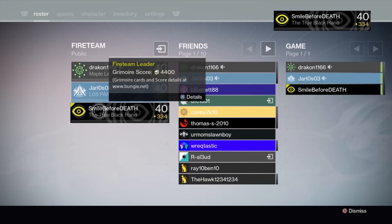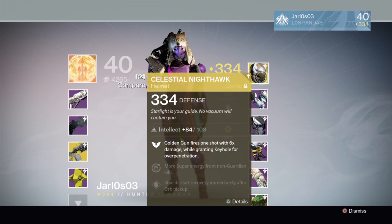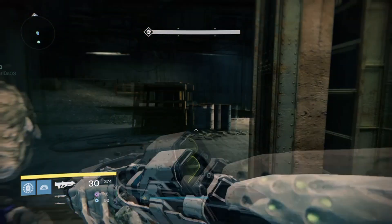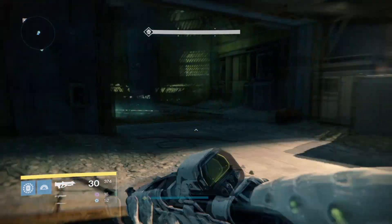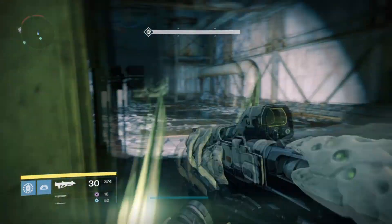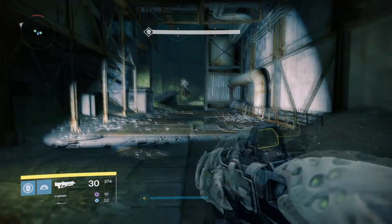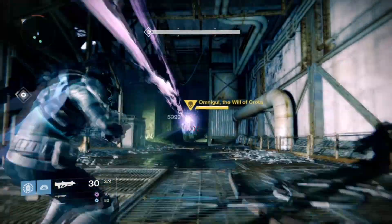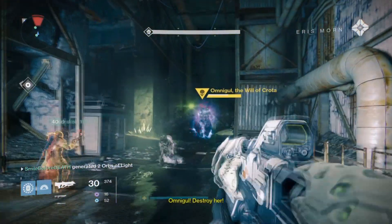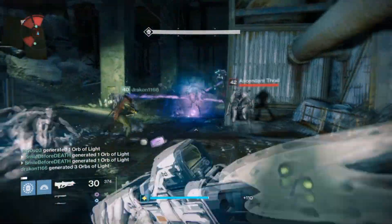Now what we're going to simply do here, chaps, is two guardians with golden guns and myself with a tether — Band of Blood. I'll explain it fairly simple in a second. My two friends have golden guns with Celestial Nighthawks, which is an exotic helmet, and it will pretty much one-shot the boss as soon as I tether it. So what you simply want to do is tether the boss, and as soon as the ads show their faces, golden guns pop — bang, bang — the boss should be dead. And that's it pretty much.